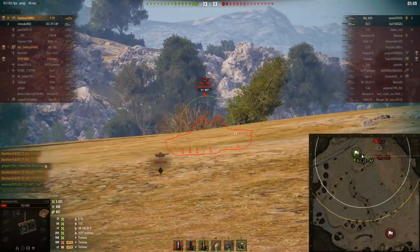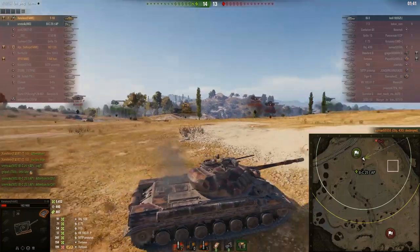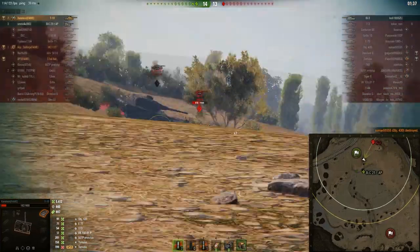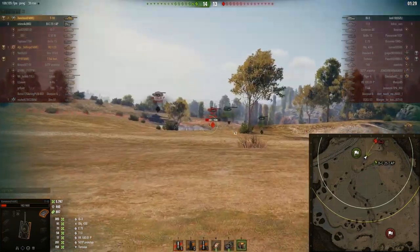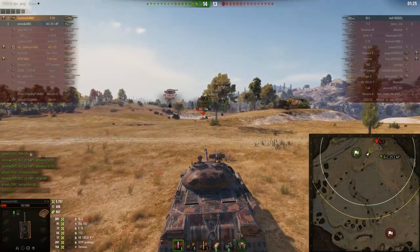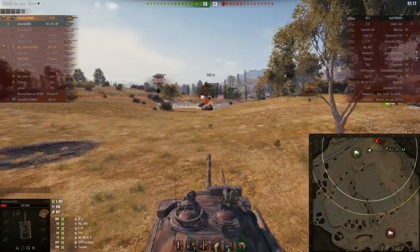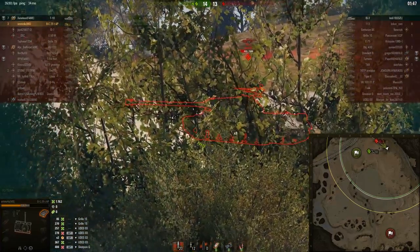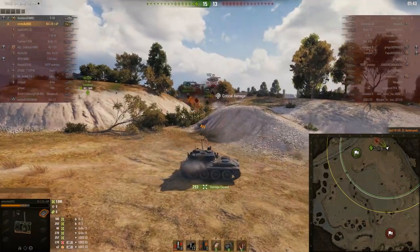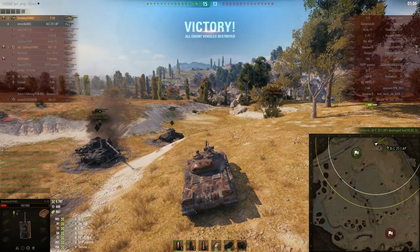The IS-3 shoots HE — we can hear the explosion behind us. The 430 peeks and we send him back to the garage. For some reason the IS-3 decides to peek at us, and with the most insane snapshot we put a juicy 385 shell into his unangled upper frontal plate. With the IS-3 on one shot it's time to press the attack — he's scared, and we use that to our advantage. He misses again and unfortunately we miss ours too. While we were fighting the IS-3 head-on, the AP completed his flanking maneuver and puts the following two shells nicely into the back of the IS-3 for the game-winning kill. At the end we are congratulated by the friendly T69 who had a nice view of the entire end game.